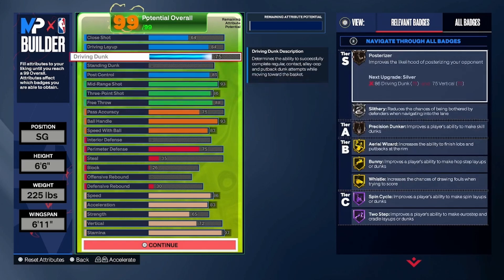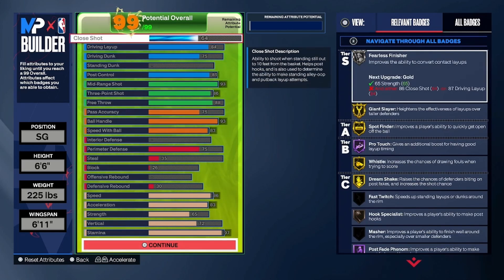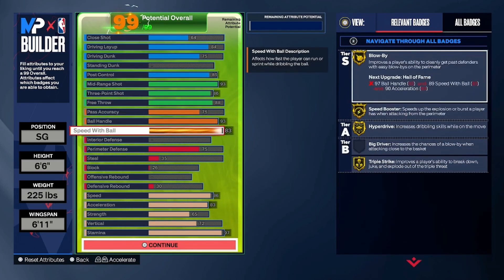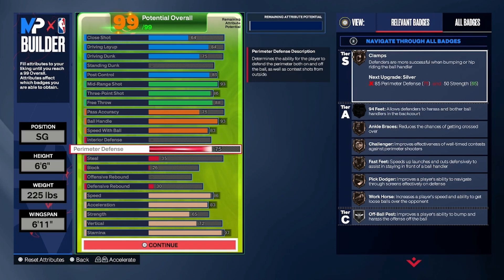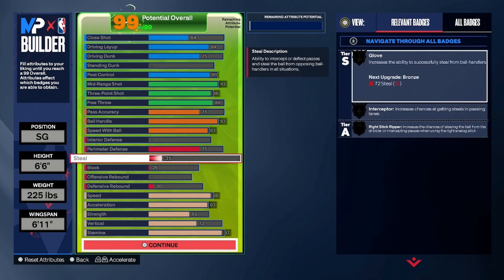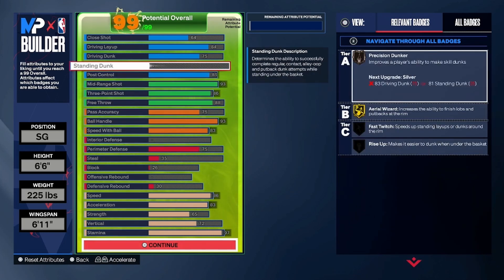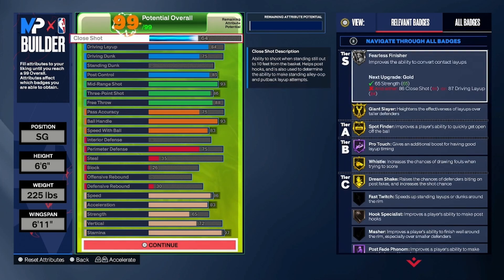I definitely think this is a nice Devin Booker build — offensive-wise, yes, this is Devin Booker completely. Defensively, Devin Booker is not known for defending, so it has just enough for what you need to do on defense. The steals are OP anyway, so I wouldn't be surprised if you'd be out here getting a decent amount of steals with only a 35 steal. This is mainly an offensive Rec/Pro-Am build — you're gonna be getting it done on offense, trust me, with great badges.